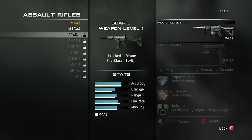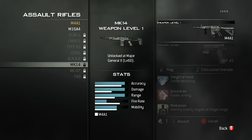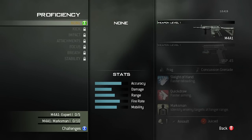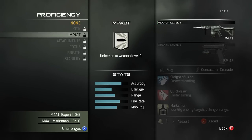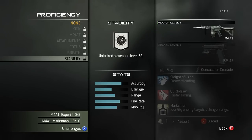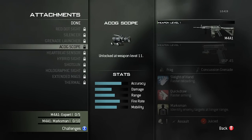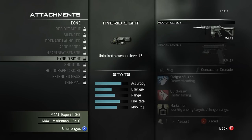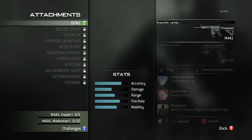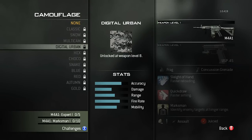Basically, what you have access to in the first two weapons of each category — like the assault rifle, submachine guns — what two guns you get, so like M4 and M16. It'll also show you what level you need to reach to get different attachments, perks, and equipment, and what weapon level you need to unlock everything, along with the order of the attachments.